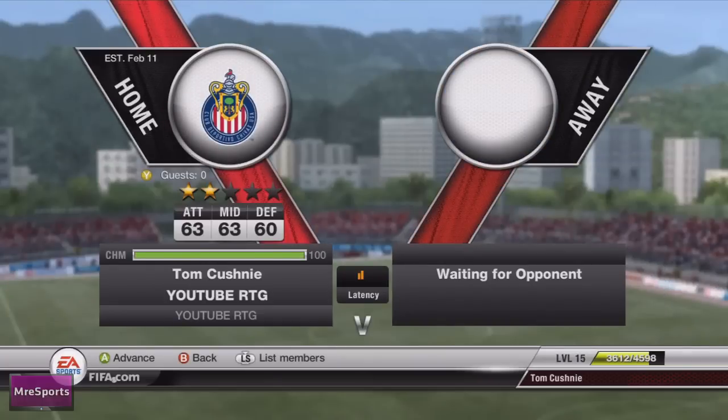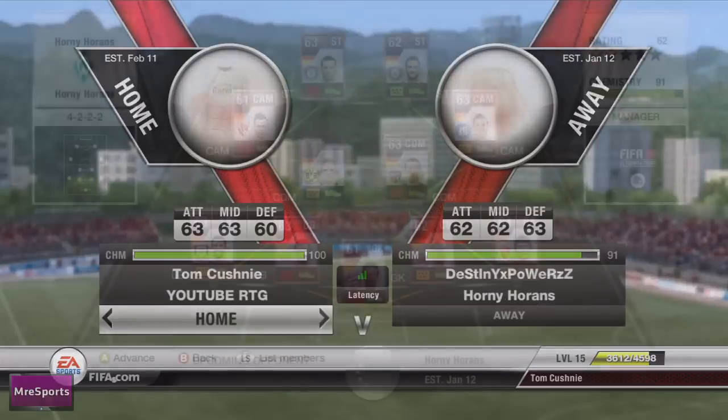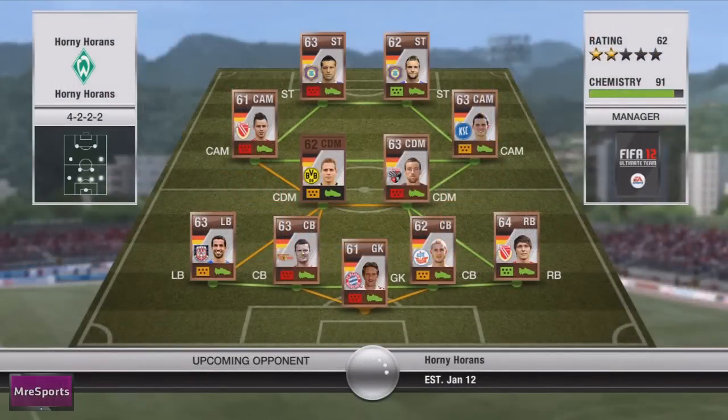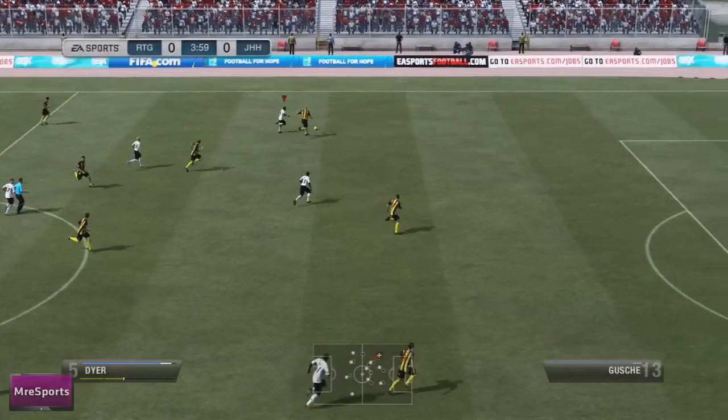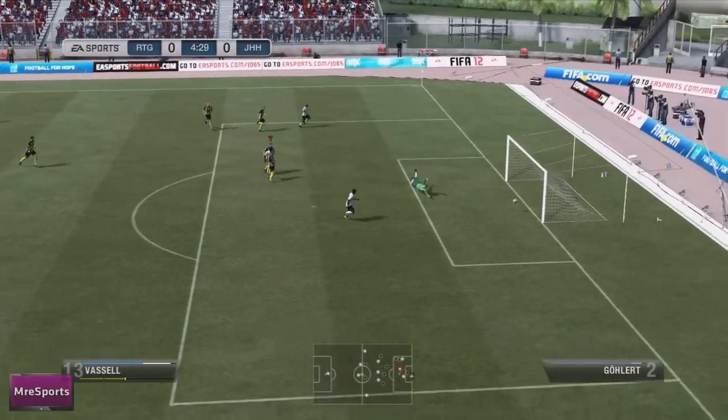I then went into my first match of the episode against this guy who had 91 chemistry, 62 attack, 62 midfield, and 63 defence. He had pretty good chemistry as he was going with a German team, and he was playing in a 4-2-2-2. He then makes a drastic error in the first 5 minutes.